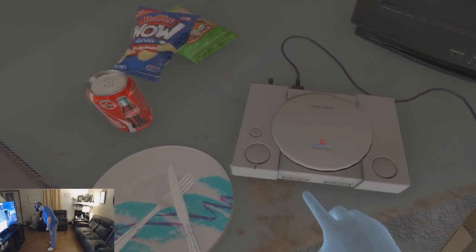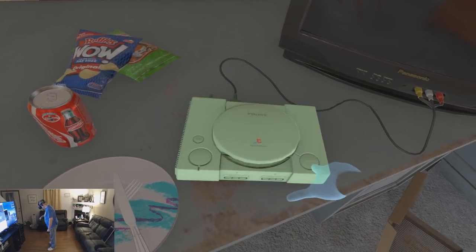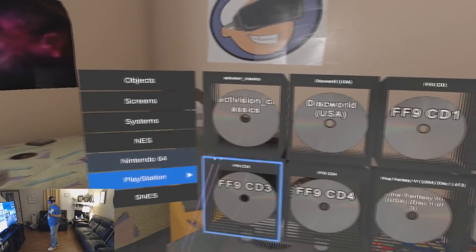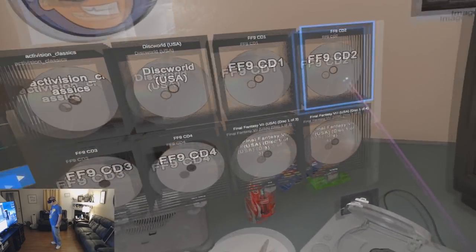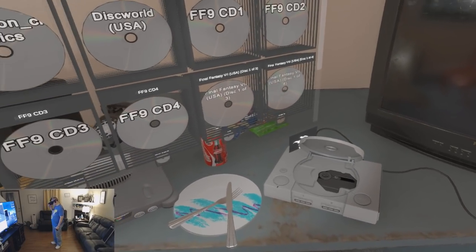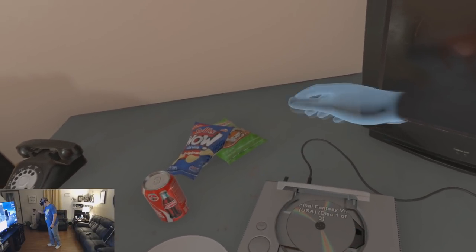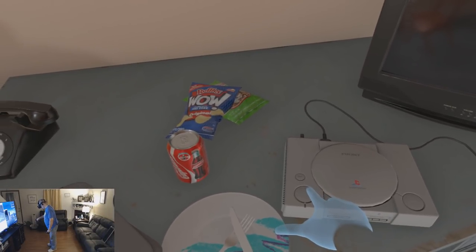We're going to go ahead and fire up the phony game station here — oh, I guess we probably need a disc. So let's go ahead and grab a PlayStation disc. I've got Activision Classics, Discworld, some Final Fantasy 9, but if I'm going to play on this I am going to play my favorite game of all freaking time — we're going to launch a little Final Fantasy 7.